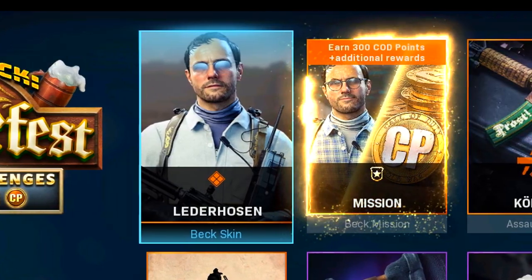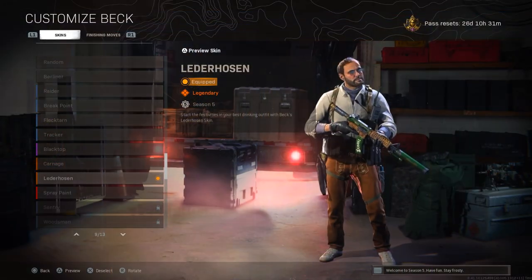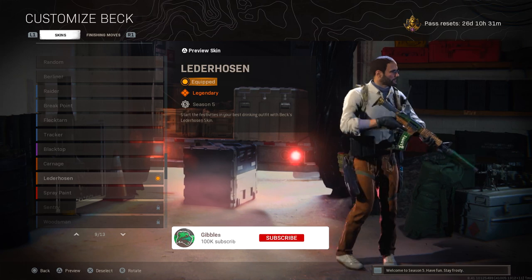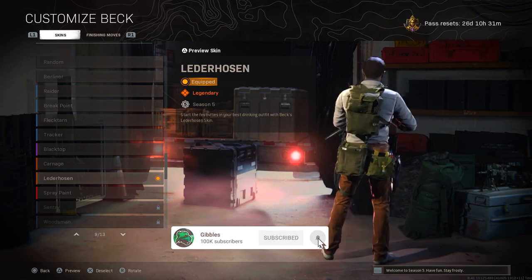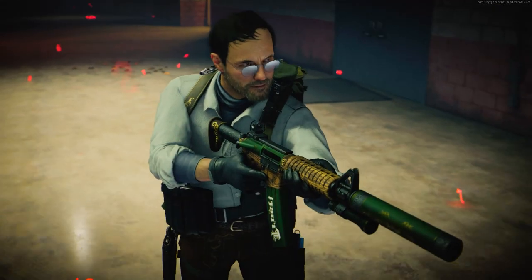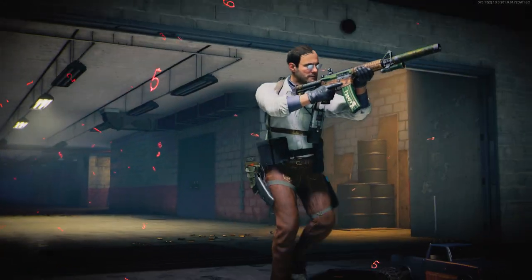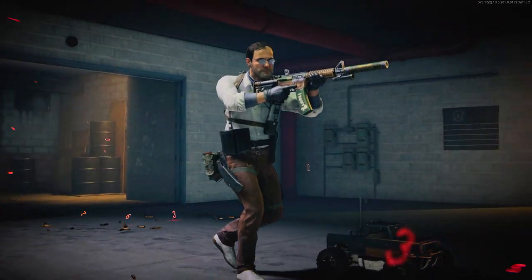Starting off by taking a look at the new Lederhosen skin for Beck and seeing what these mission challenges entail. This is what you unlock straight away when you purchase the bundle — Lederhosen just translates to leather pants. This is the Oktoberfest bundle; it's a German festival where there's a lot of drinking involved.